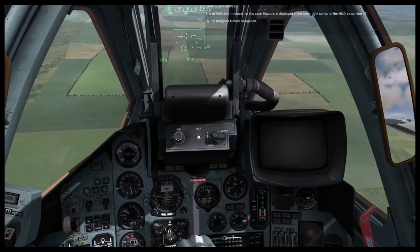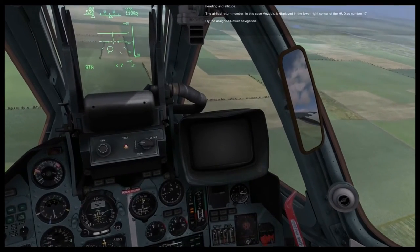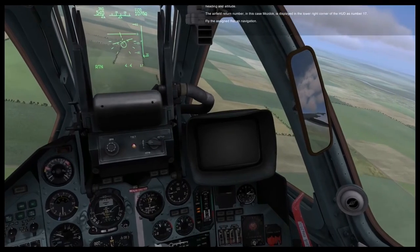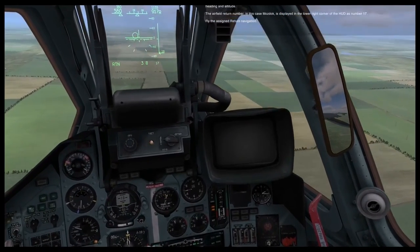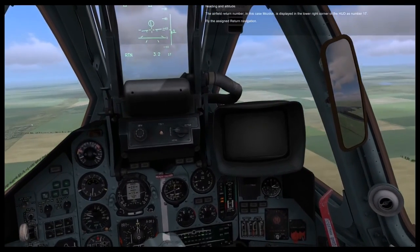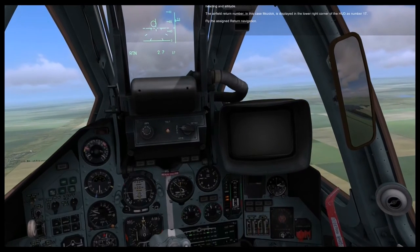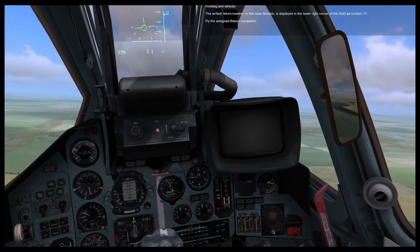Now that you've reached the last waypoint, notice that return mode has automatically been selected, as indicated by RTN in the lower left corner of the HUD. Your navigation steering will now provide you steering to intercept the instrument landing system beams at the proper heading and altitude. The airfield return number, in this case waypoint 17, is displayed in the lower right corner of the HUD.